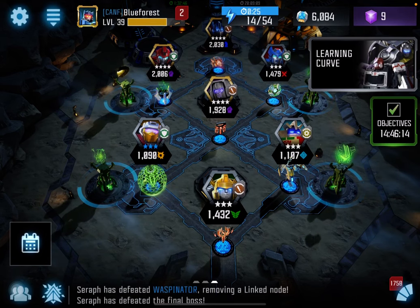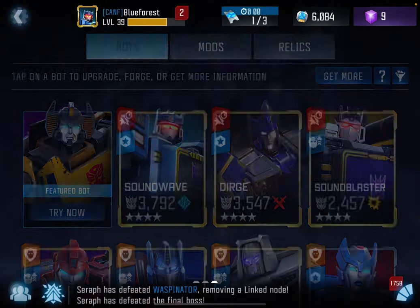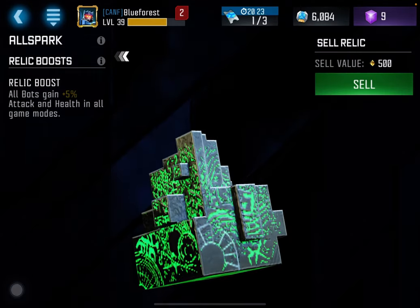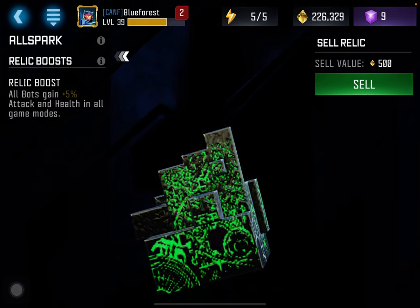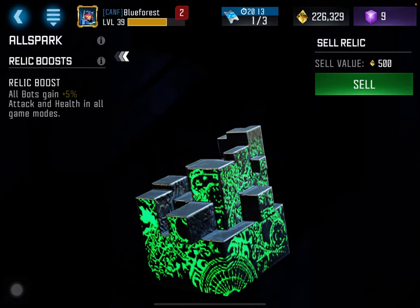Hey guys, welcome back. This is Blue Forest. I've just done some serious grinding in raids because I wanted to pick up the best relic in the game, the Allspark, which if you don't know, gives you 5% attack and health in all game modes — and I have just picked it up. It makes it a super useful relic because it helps you out all the time.